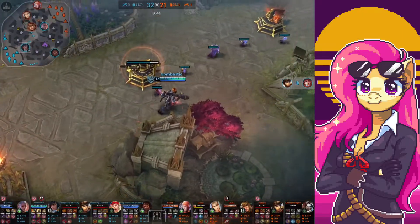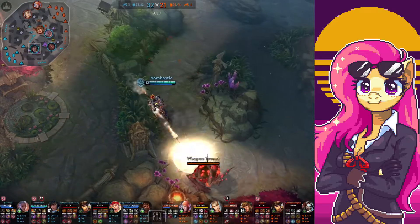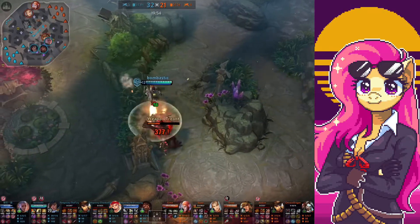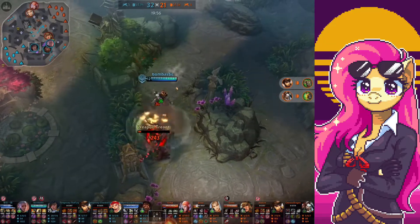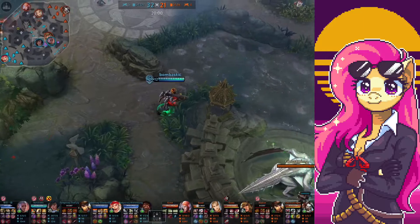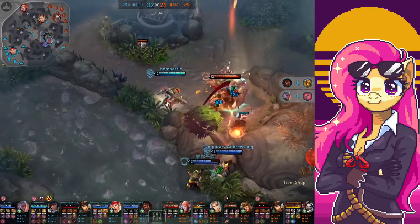Like that Ringo — he had a decent chunk of health, but because I already had stacks I used my B and just took all his health. And I don't have a lot of base damage — it's all on the Tension Bow and the Breaking Point. That's the amazing synergy of those two items.